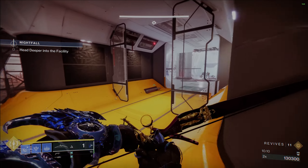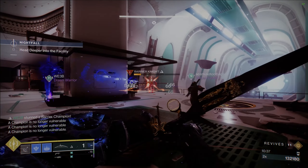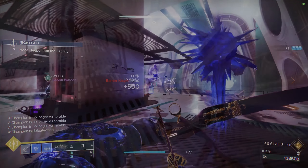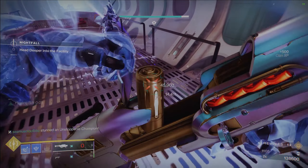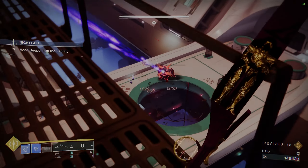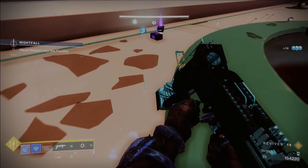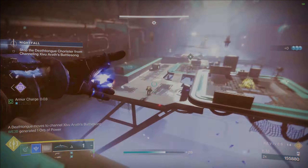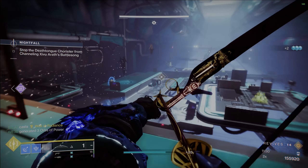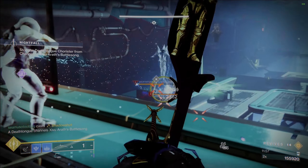At this top area you will have just one barrier champion with a couple other enemies — very safe to kill with your Wishenders, just hang back. Once everything is dead, move up just a little bit, but don't drop down yet, as you will want to take out the two unstoppable champions from all the way up here for very safe kills. Dropping down to the next area will immediately trigger the Battlesong, so make sure to focus that Acolyte — it will be marked on your map. That's going to avoid activating the Shrieker, so it's extremely important.